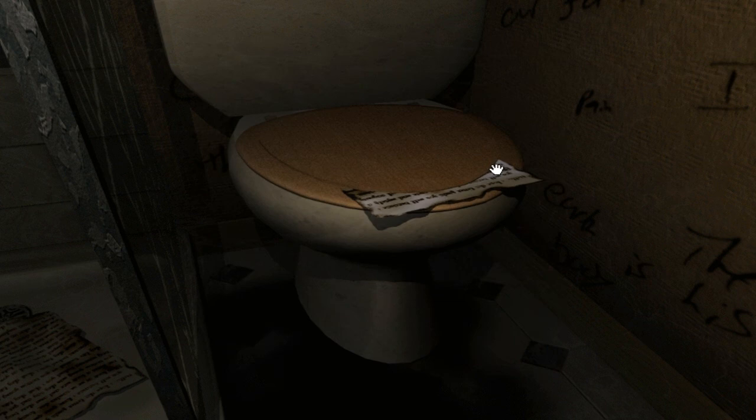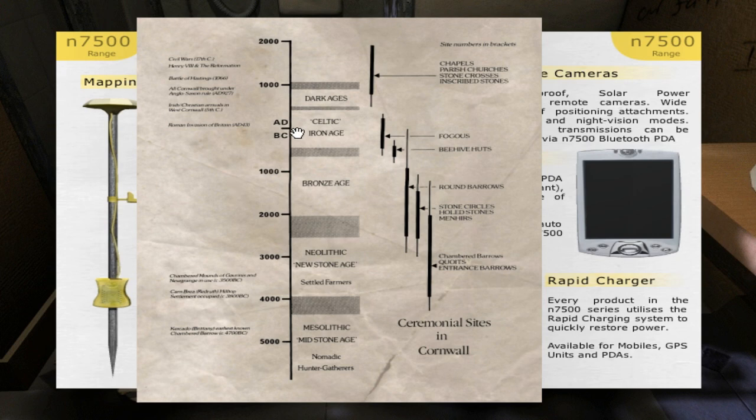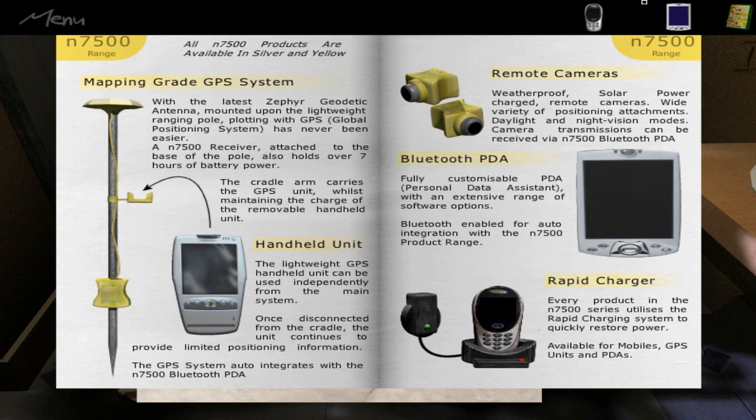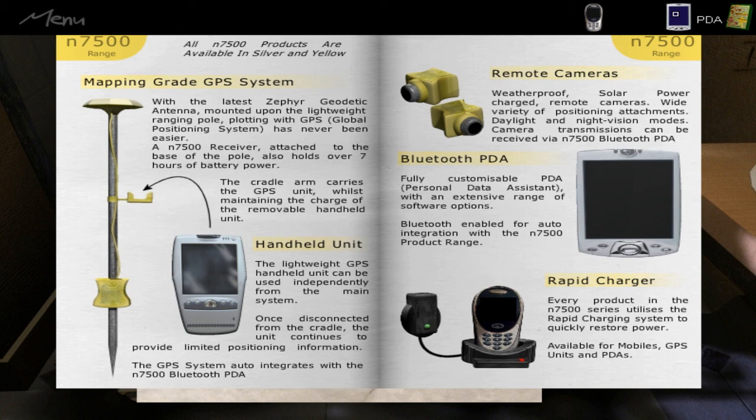That is the only page down there for some reason. Maybe the rest of it went down into the toilet. There's some more down here though. Some sort of timeline from the dark ages to the Mesolithic stone age, 5000 BC. These are where different sites appeared, or when they were built. Round barrows around the bronze age. What's this? There's something behind it. Mapping grade GPS system, handheld units, panoramic cameras and Bluetooth PDA, and a rapid charger. I've seen the charger and I think that's the PDA I've got. I haven't seen the GPS system. And the cameras are up near the Barrow Hill site, which I can't get to because there's a big stone blocking the way. Although if the stone from Barrow Hill came down to kill the dog and maybe Emma Harry, maybe it's gone. Maybe I can explore the forest now.